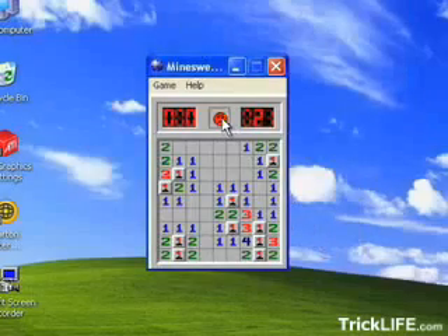There, I've done it. Now when you go to click the smiley to reset the board, right click. You'll see the smiley turns red and is now angry. This indicates you're in the advanced wraparound mode.